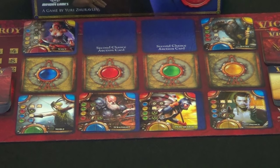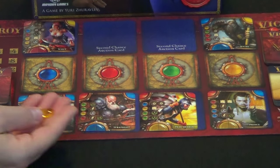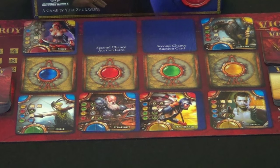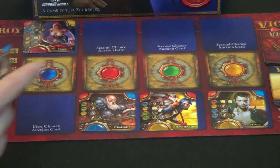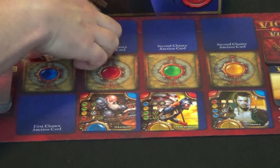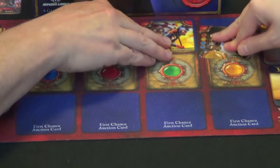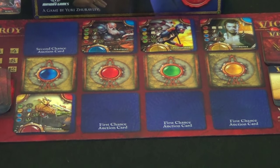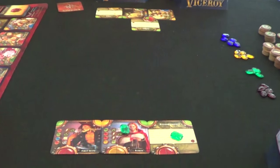I bid yellow, she went blue. So I take the centurion and she gets her noble. Now this character goes away, the others slide up, and we replace with four new cards on the bottom.